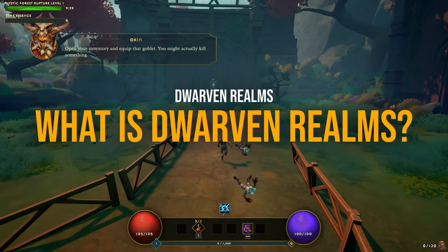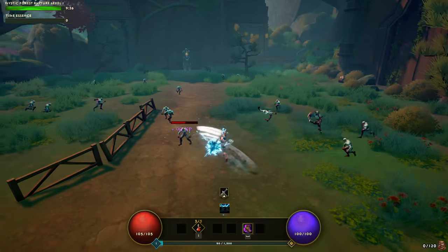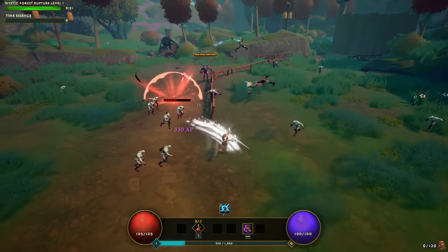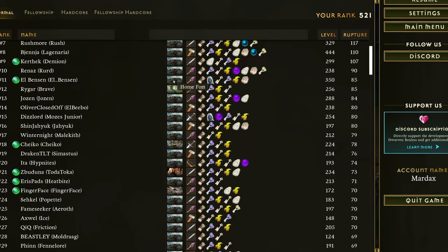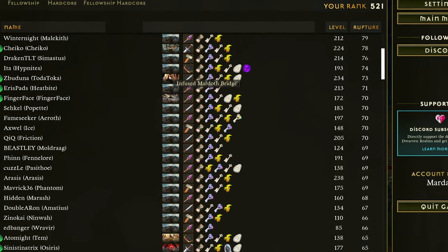Officially launched in September, Dwarven Lambs is still under development. It's an action RPG that combines the fast-paced hack-and-slash mechanics of Diablo with the arena-based enemy chaos of Vampire Survivors. The twist? It has a leaderboard-driven MMO structure that resets each season, challenging players to climb the ranks while starting fresh every time.